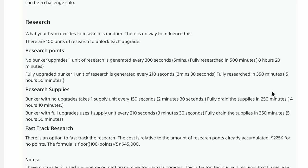Research is important. What your team decides to research is random — there is no way to influence this. There are a hundred units of research to unlock each upgrade. No bunker upgrades: one unit of research every 300 seconds or five minutes, fully researched in 500 minutes or eight hours and 20 minutes. A fully upgraded bunker generates one unit of research every 210 seconds or three minutes and 30 seconds, fully researched in 350 minutes — five hours and 50 minutes.